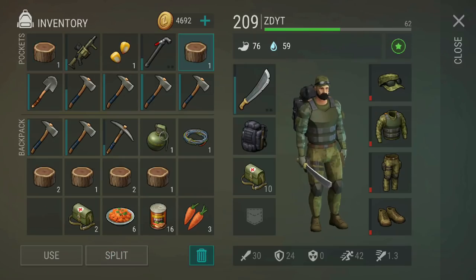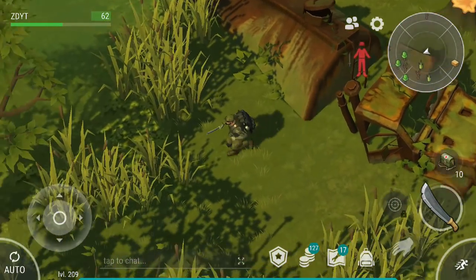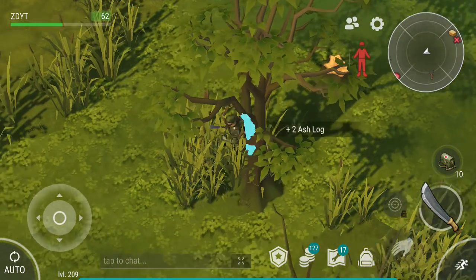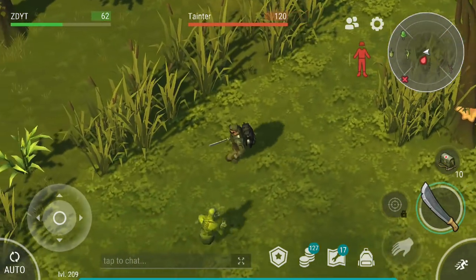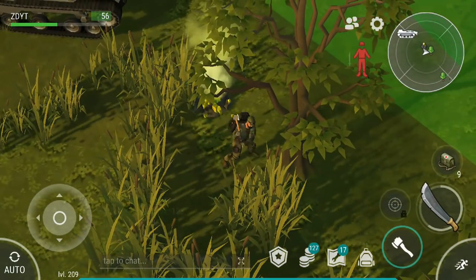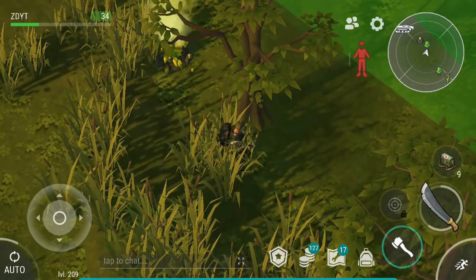I've heard that some players are recommended using the trick that I taught you guys two years ago where you split items until your inventory is full so that you can put your character on auto and farm all of the trees, but I would not recommend doing that in this case because not only will that attract more enemies, but it will also cause you to get too close to sulfur deposits which will damage you using their poisonous gas.